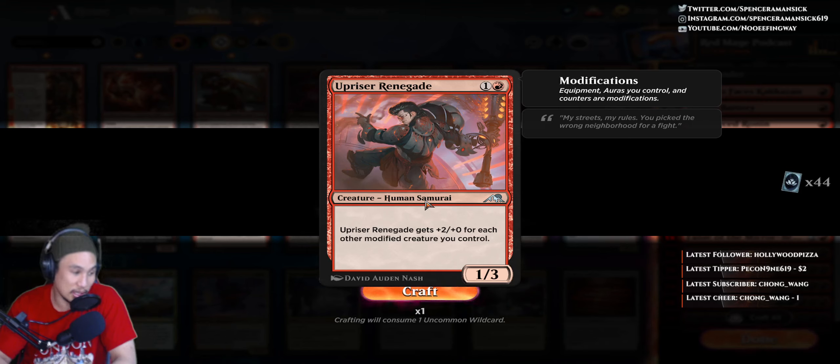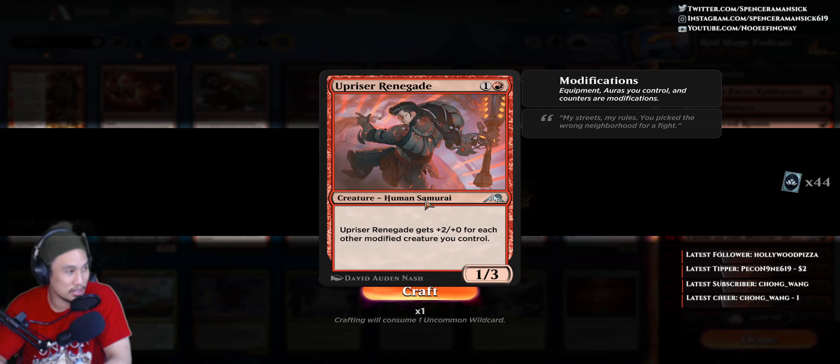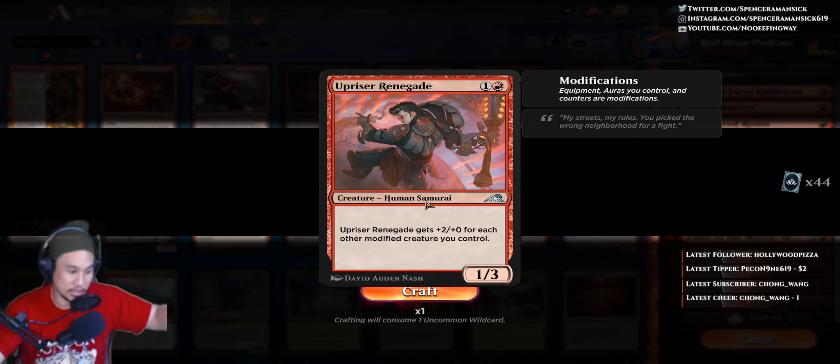It does help break the attack phase a little bit — if you did modify something else, this guy gets plus 2, plus 0, right? A little pump, a little boost. And if you had any other opportunity to pump up your little guys, this guy can get an extra pump too. But I think state-based effects only check this one time — so if your modified creature gets another modification, it doesn't add to this. Like if your creature had a counter and then another counter, this only got plus 2, plus 0 one time. So you'd want to target a second token or second creature to beef that guy up.